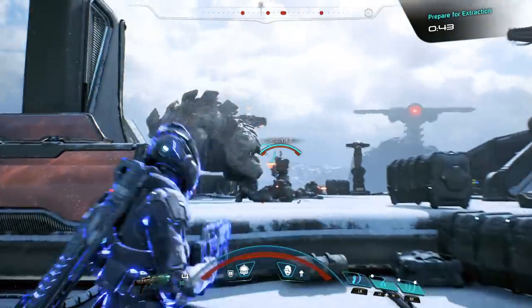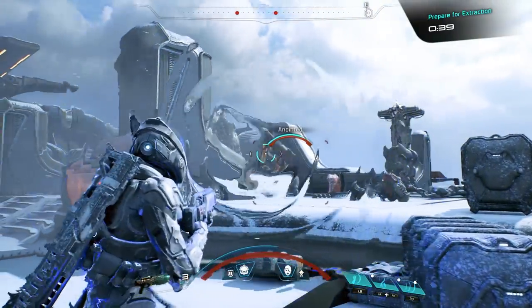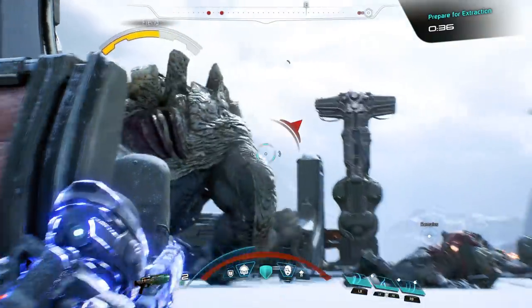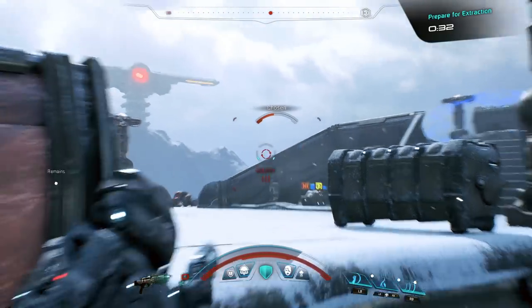Let's see if we can find a better vantage point and stall the Fiend's approach. Using Backlash, I can shield myself from oncoming fire and deflect it back at the enemy. This is particularly useful against large crowds of enemies. However, this horde is scattered, so I'll need to regroup.